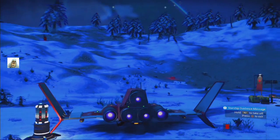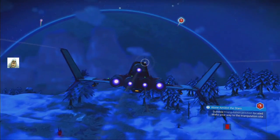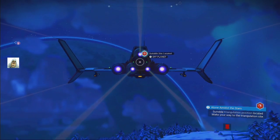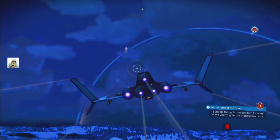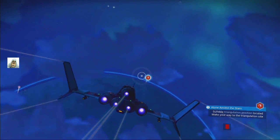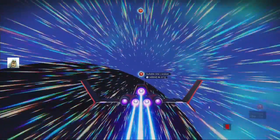I need to get to the next place. Got enough fuel? Okay, fuel. It's on that planet — suitable site located. Which planet is that? And what is that? Ancient ruin. Well, we've got to go there anyway.